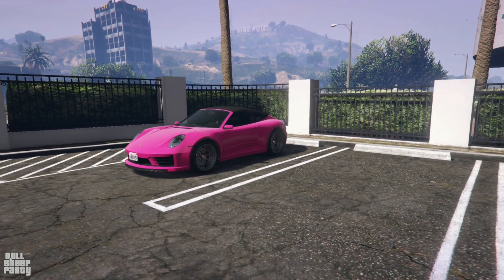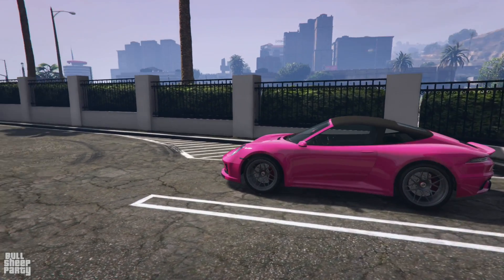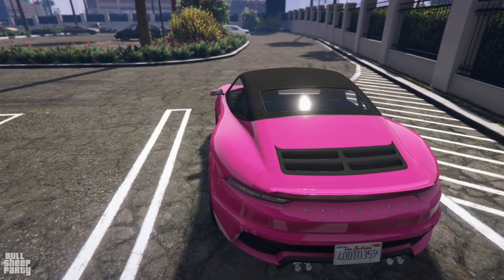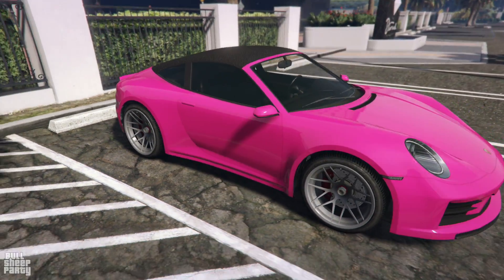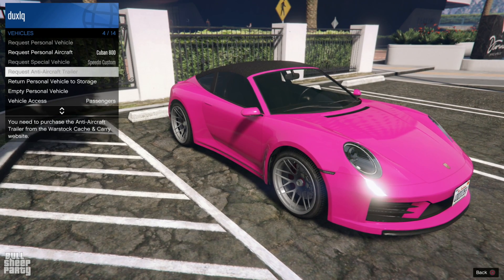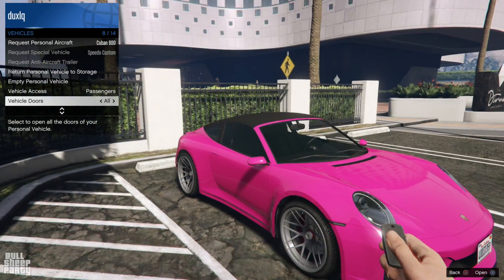First off, this vehicle costs 1.8 million dollars new and as you can see it's beautiful on the outside. Best of all, it's a convertible and by the looks of it it has a hydraulic spoiler, which is always a benefit in my book. As for the interactivity you can expect from it, you can open all four doors, the hood, and the trunk, as you'll be able to see here.